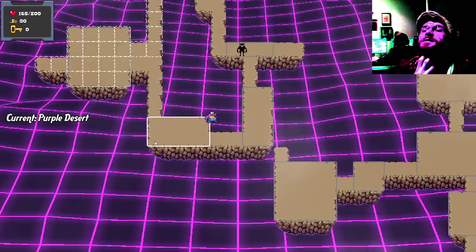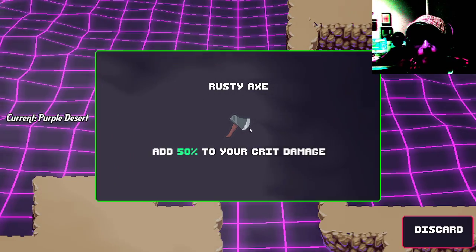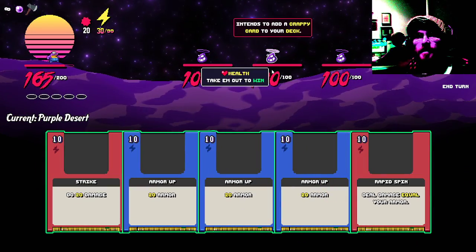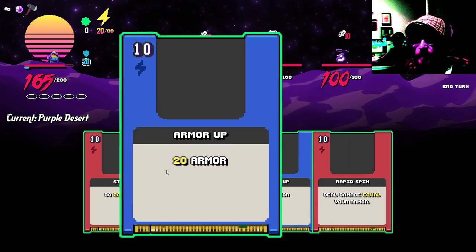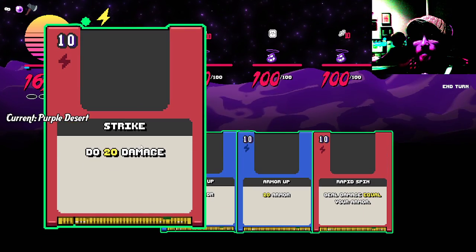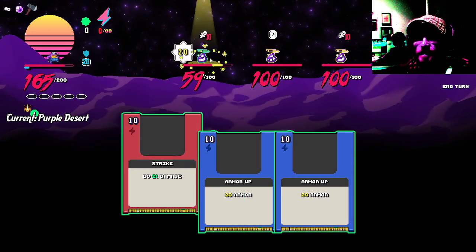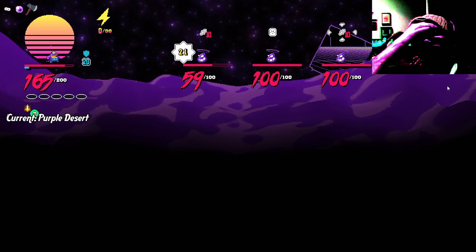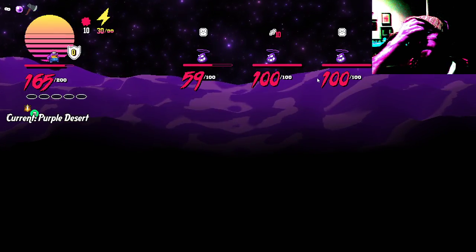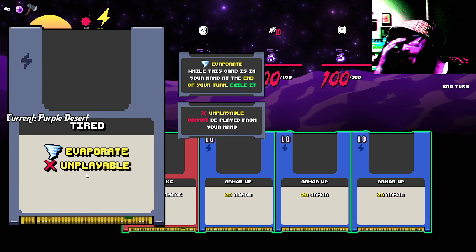Royal jelly — heal seven health after combat. Nice. Is this like a procedural RPG or something? Rusty axe — add 50% to your crit damage. Lovely. Oh, shit. 10 damage, 10 damage. 20 armor — damage equal to your armor. I don't know if that removes my armor or something. Then it supplies a crappy card to my deck. Whatever. It doesn't take away my armor. That's good to know.